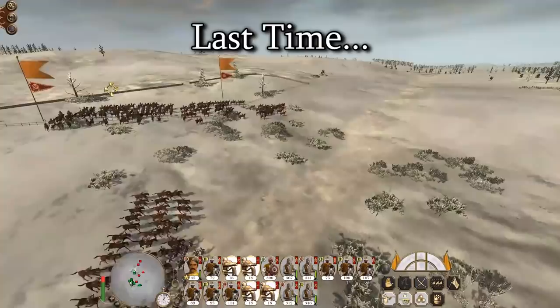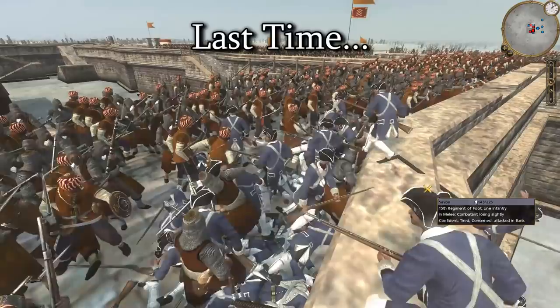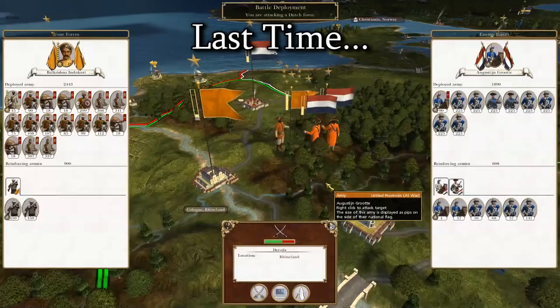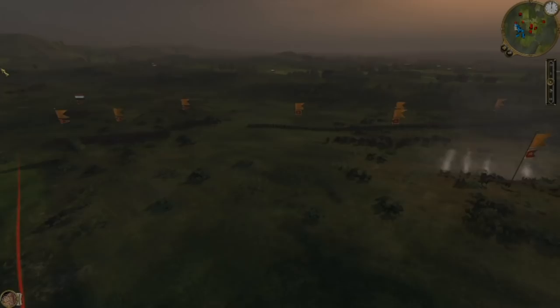Welcome back to the Maratha Confederacy. Last time we invaded the United Provinces and took a couple of provinces. We also resisted an invasion by a combined Savoy-United Provinces force at Paris, and now we're going to step out for a field battle against what looks like most of what the United Provinces has left.